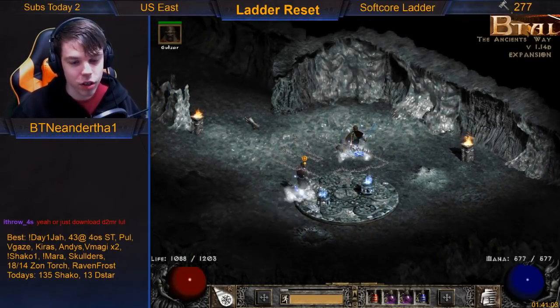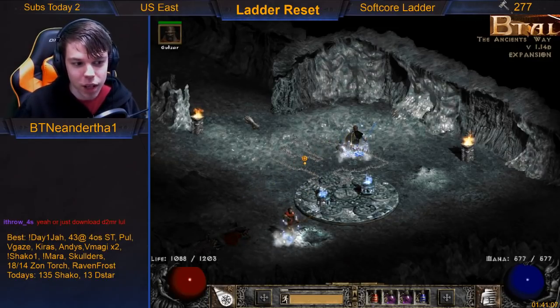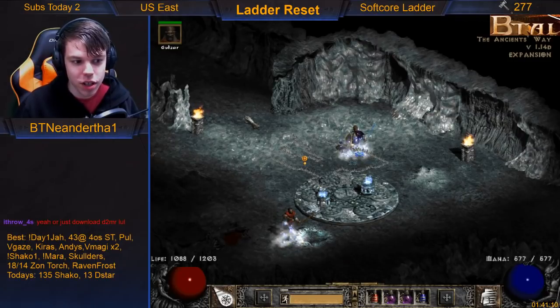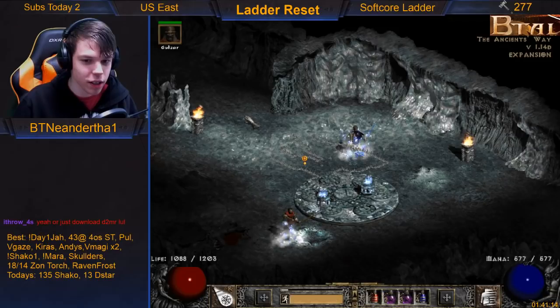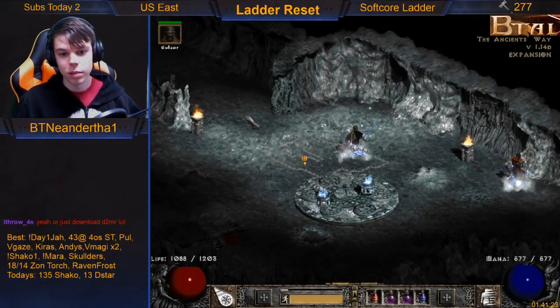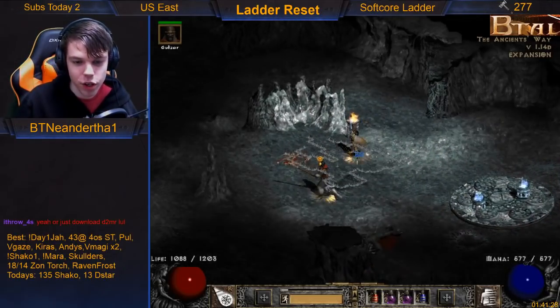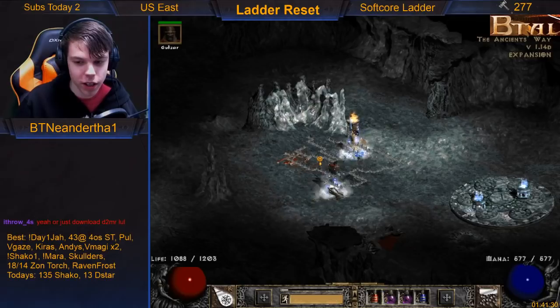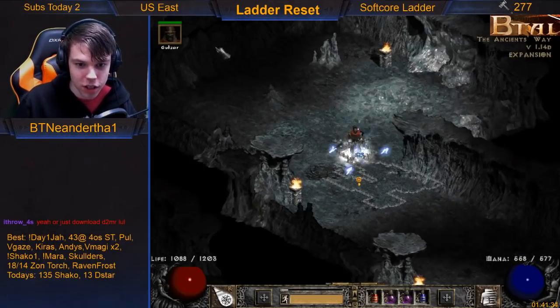Straight from the waypoint is Arreat Summit — my bad, we're in Ancients' Way. Left I believe is Frozen Tundra, which is the previous area. Right would be the icy cellar in this case, or Frozen River if you're in Crystalline Passage. Because if you know your directions from the entrance block, you can know your directions from the waypoint block — it's kind of the same thing.